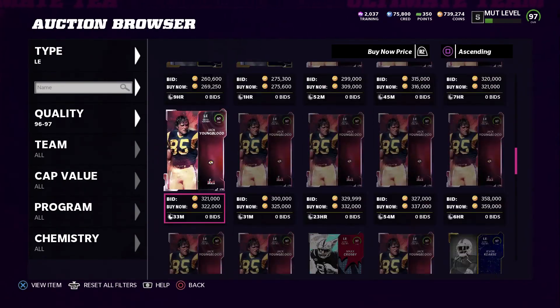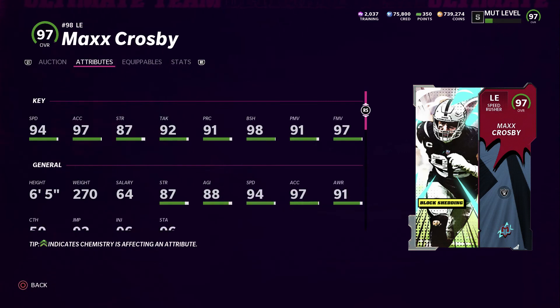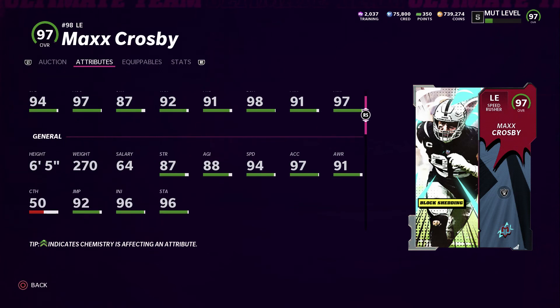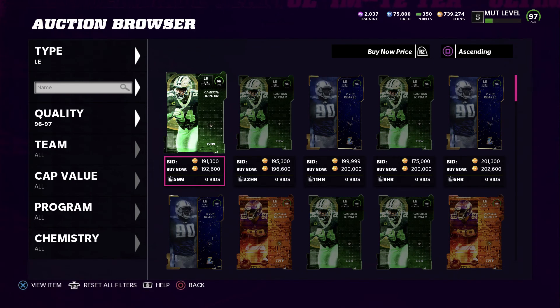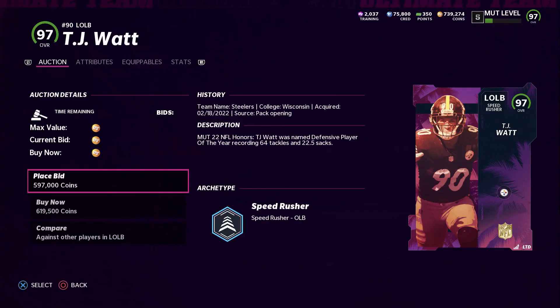Max Crosby is an underrated pass rusher but he's making a name for himself. He has 94 speed, 97 acceleration, 87 strength, 92 tackle, 91 play recognition, 98 block shed, and 97 finesse move with 91 power move. On a Raiders theme team I'd guess 97-98 speed, 99 acceleration, 99 block shed, and 99 finesse move. This card looks nasty for a speed rusher - Raiders theme team users are going to love it.